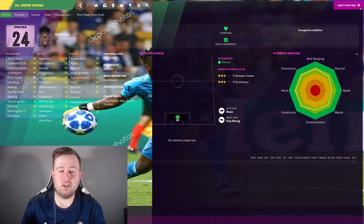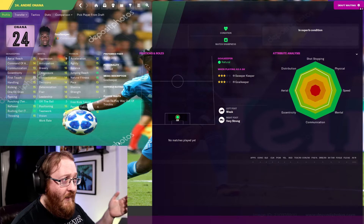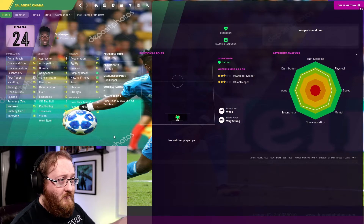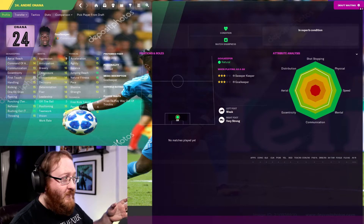Onana is a really nice value pick. For me the only exception to the 'don't spend more than 30 million on a keeper' rule is Ederson — 37.5 million this year. He's maybe the one elite goalkeeper I'd stretch the budget for if you've got a little money left. His distribution makes him worth considering. But at 11.25 million, Onana has to be the best keeper available if you're looking purely at attributes — that's an absolute bargain and a nice way to kick off the list.